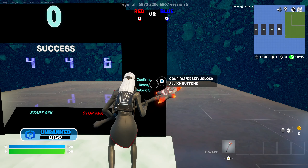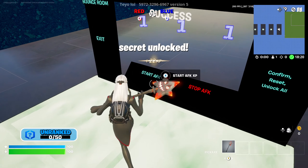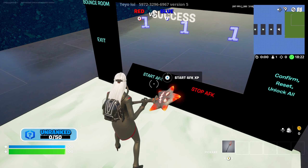Once you get that entered go ahead and press the confirm button. If you've entered it correctly you should see the secret unlocked above your head. Now we can press the start AFK XP button.